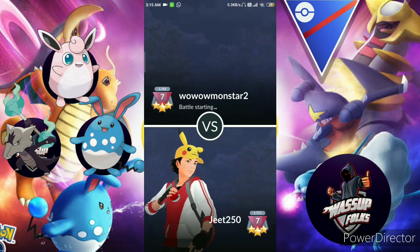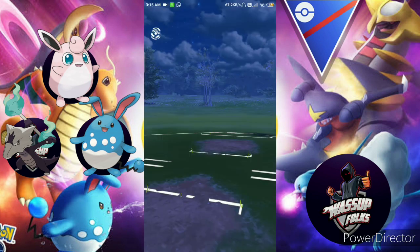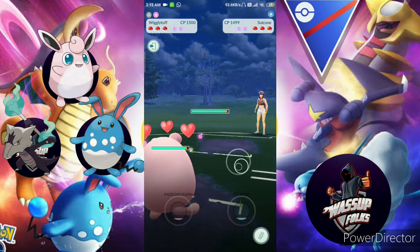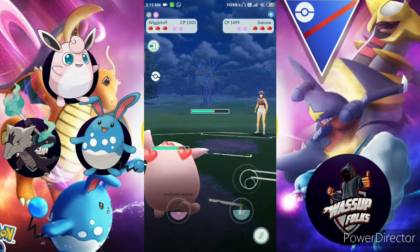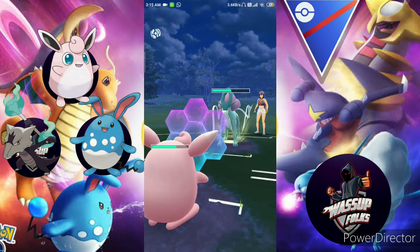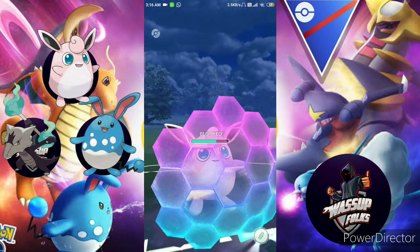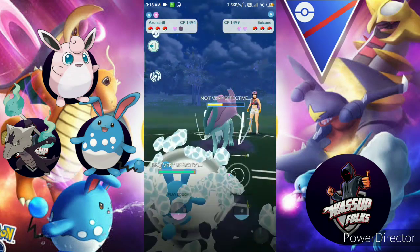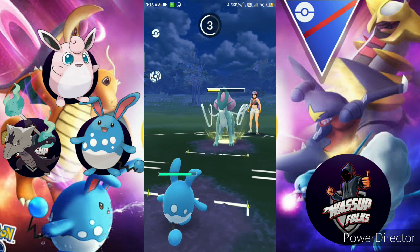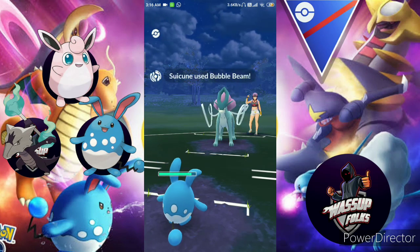My next opponent is Wow Monster 2 — this is the third match. I chose Wigglytuff as lead and he chose Suicune, though you can't see Suicune clearly due to the glitch. Suicune uses Bubble Beam and I use a shield. I swap to Azumarill — if you think I made the right call, comment below.